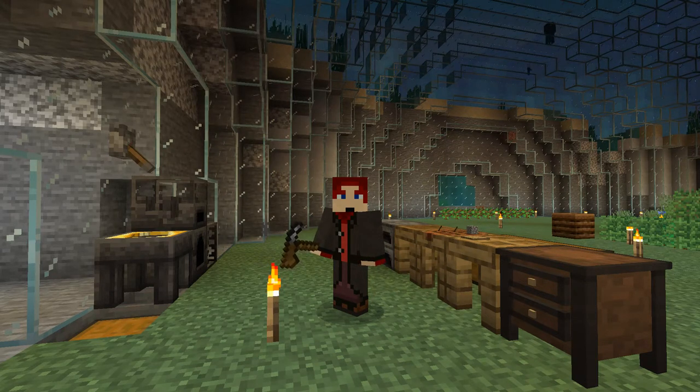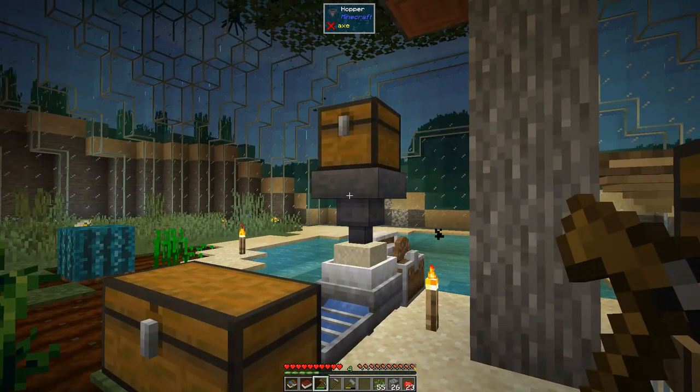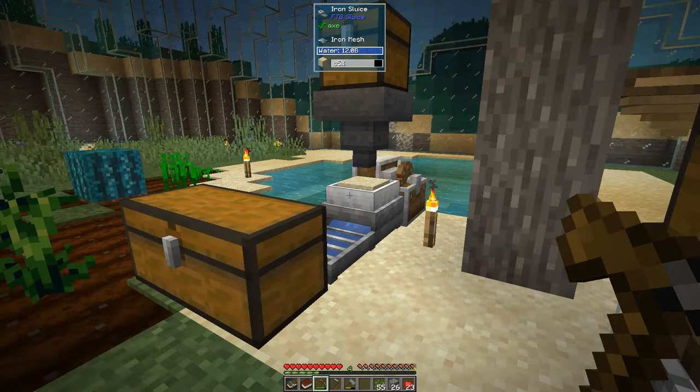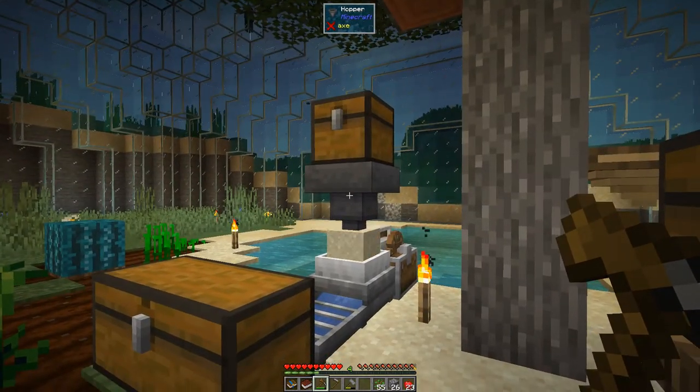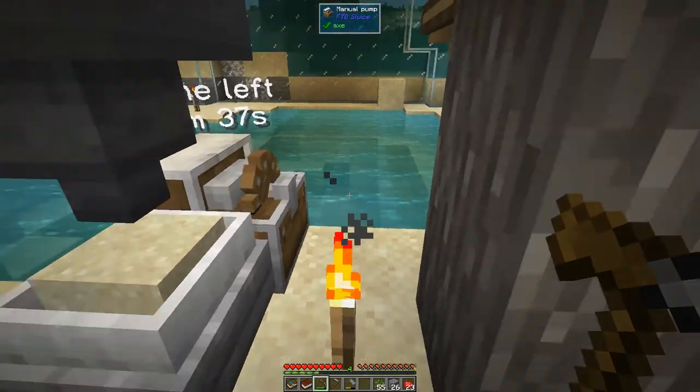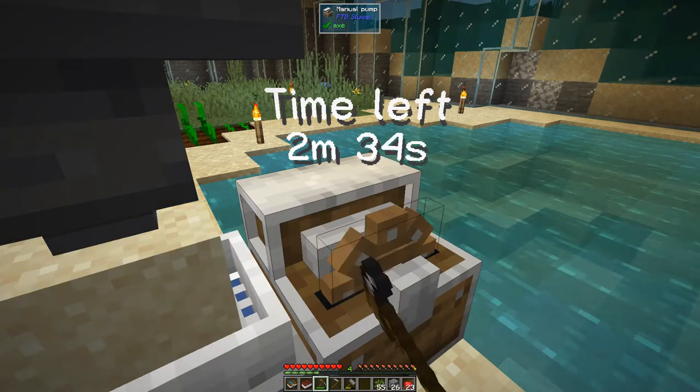Hello everybody and welcome once again to Feed the Beast Ocean Block. A few things I forgot today — we're going to build the Tinker's smeltery today, and maybe we'll do some reds to get some redstone. One important thing I forgot to do is put a hopper on top of the iron sluice, because that allows automation. Now all I have to do is right click this until we get up to about five minutes, and then it'll run for quite a long time.